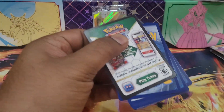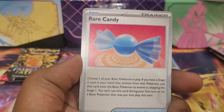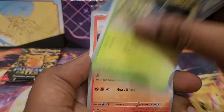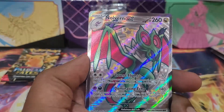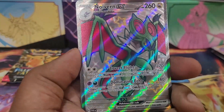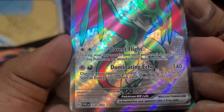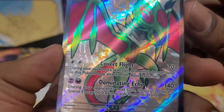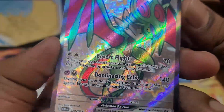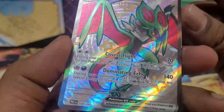This pack just decided not to open properly. We get a Water energy, a candy, Frigibax, Pineco, Lumel — and we got a full art! A full art shiny has been pulled and it is Eevee ex — really, really lovely card. Dragon type — yeah!